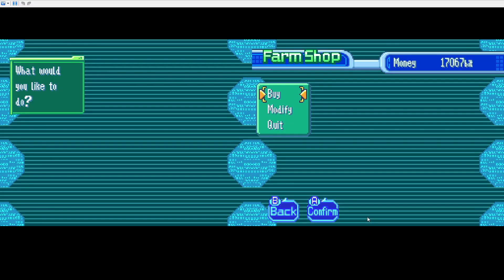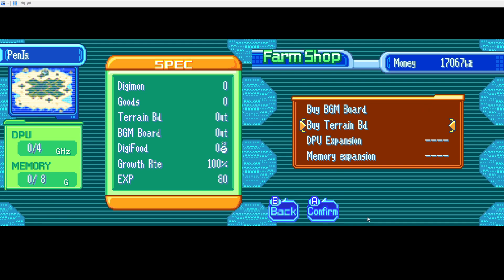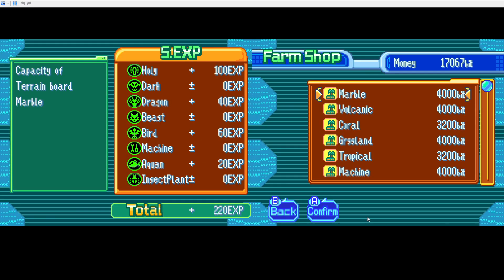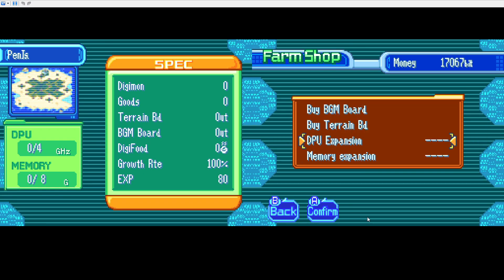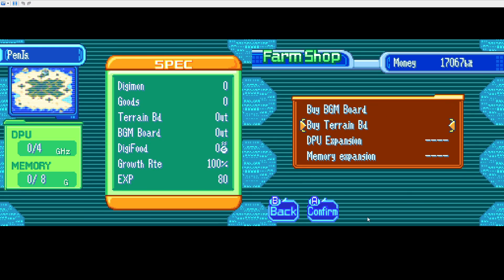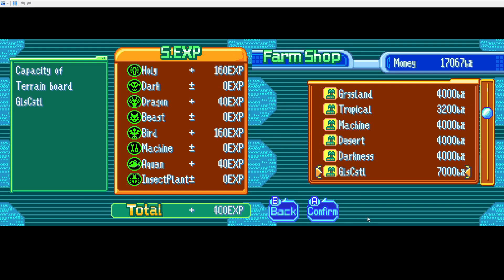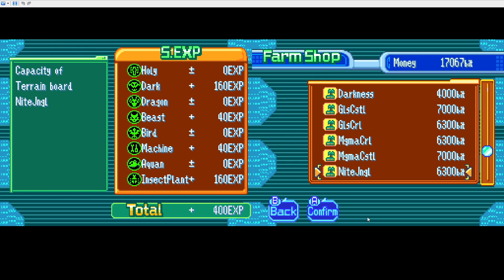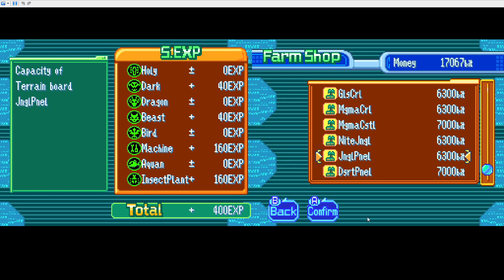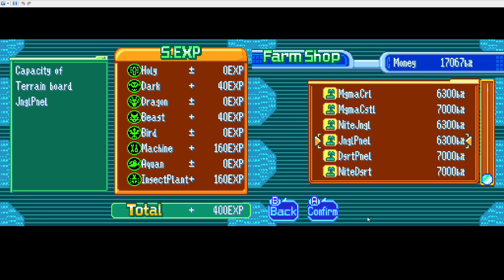And up here we can remodel our farm island. We don't have enough money to get everything, but we can buy terrain boards to make experience a lot stronger for different types of Digimon. There's a lot of these down here that have very specific ones you might want. Some of these later ones are obviously more expensive, but they're usually quite worth it.